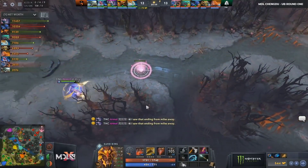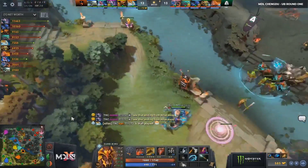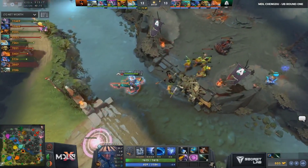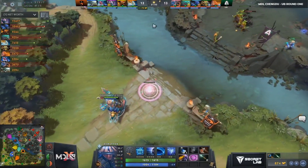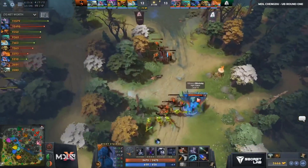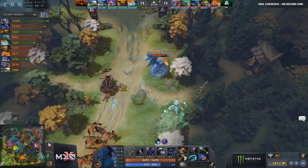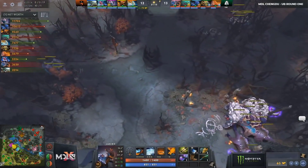Epicenter — not that long of a cooldown, he'll have it in a minute and a half. Not the end of the world. And TNC, they're looking just to find these double BKBs — they're going to be pretty scary next teamfight when both Chaos Knight and Templar Assassin have BKB. Here comes the smoke. TNC looking to make a move.